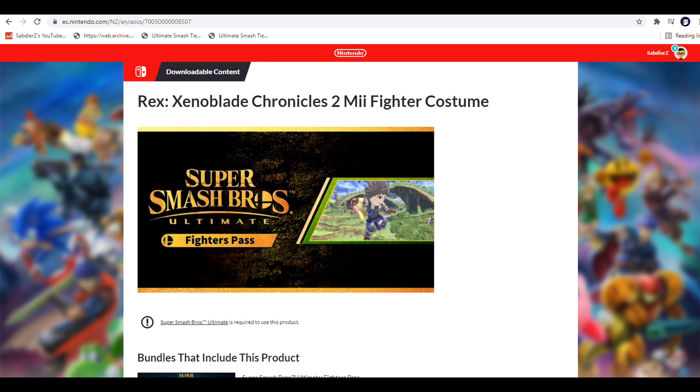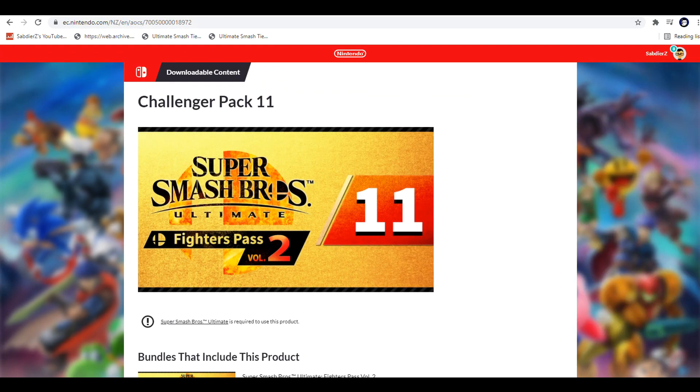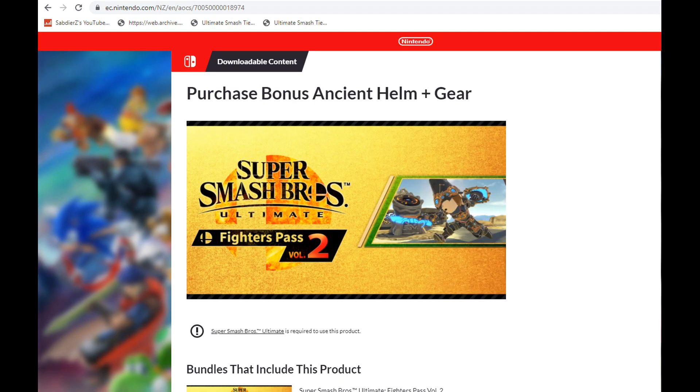For fighter pass 2, it's now different. Think of it like this: Min Min is 1, and then whoever the last character is would be 6, and then 7th would be the Breath of the Wild Mii costume. However, that is not the case. Instead, that number is 8th, and that 7th is this mysterious other thing.